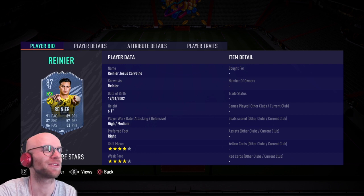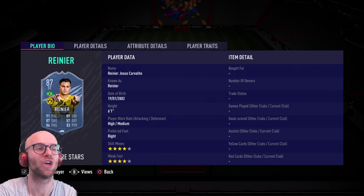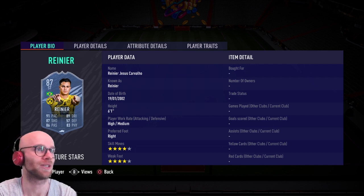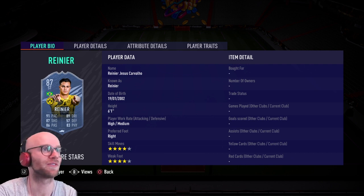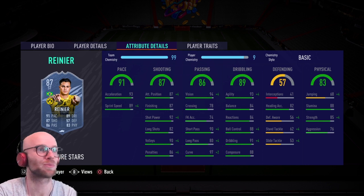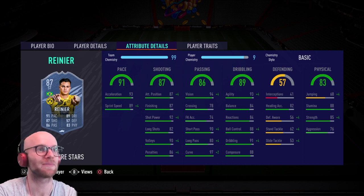I like this concept of playing with lower-rated cards to unlock a higher version — they did it with Summer Heat too. He has a six-foot-one height, high/medium work rate, and four-star four-star. His pace is 93 with 89 sprint speed — very good. I'll probably drop a hunter chem style on this card as well. 87 attacking positioning and finishing, 92 shot power is good, and 82 long shots is a little low — don't shoot from outside the box. With a hunter you'll max out pace and shooting apart from long shots.